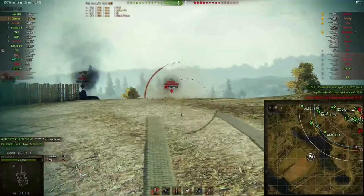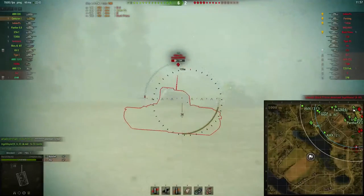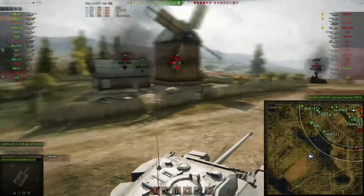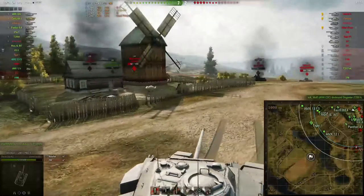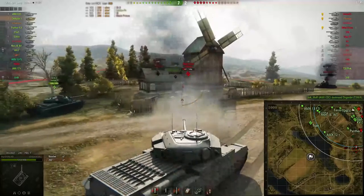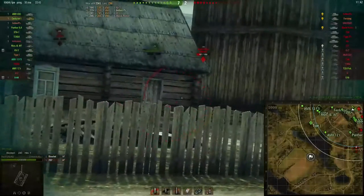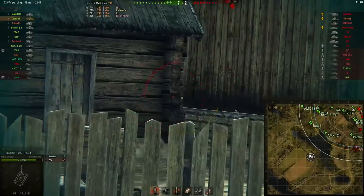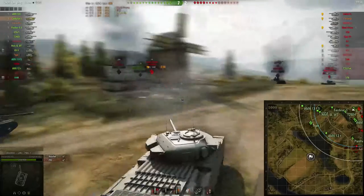The summary of what I have just said is: try to stay held down at all costs. Being held down in this tank is the only way to be able to get good results, because you won't be able to bounce anything when you try to not be held down. Sometimes you of course have to exchange hit points to do damage, and that is totally normal. Always try to go hull-down, and that is why this matchup on Malinovka was just the right matchup.